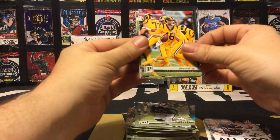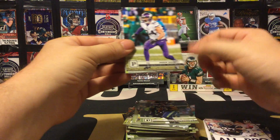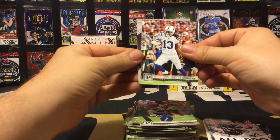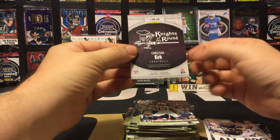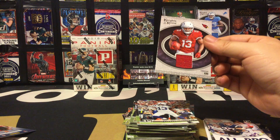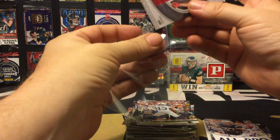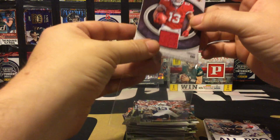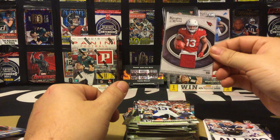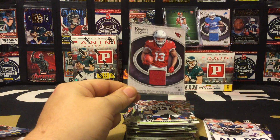Michael Crabtree, Jared Goff, Graham Glasgow, Bobby Wagner, Hayden Hurst, Jordan Poyer, T.Y. Hilton — and our mem card is a Knights of the Round Christian Kirk, so we're working wide receiver mem cards. Not too bad — another decent mem out of this box, but other than that not too much else.